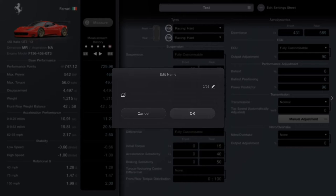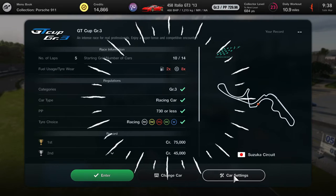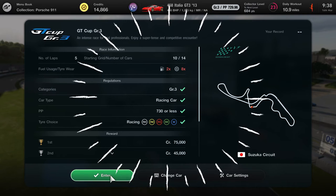Rename this tune now to '730 PP' because we know that's the one we need to load up. And away we go — everything now checks out, we get 730, and we can go into our car.